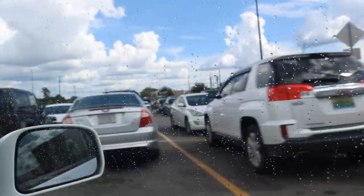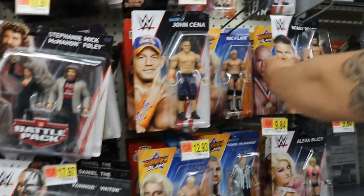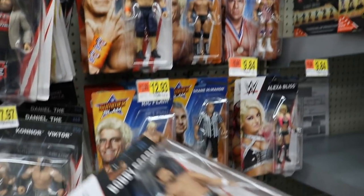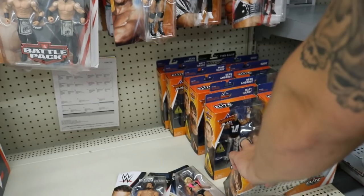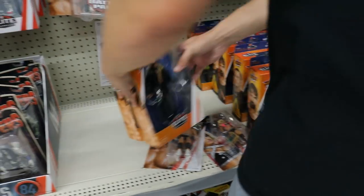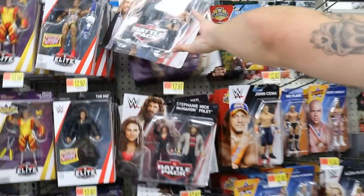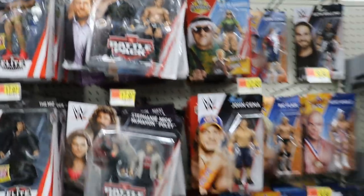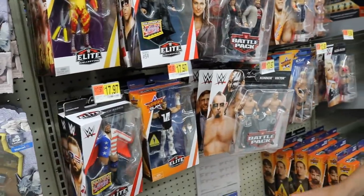Alright guys, I guess we're going to hit this Walmart and see if we have better luck. Here we are on the aisle — we got some SummerSlam stuff, got the new Bobby Roode basic which is pretty nice. We got the SummerSlam elites, a ton of Edges right here, literally like so many Edges. Set those to the side — we got Elite 59 in the house, which is nice. Not really any battle packs. I wish they had the Heartbreak Hotel set but it looks like we're coming up empty.